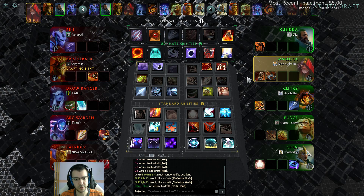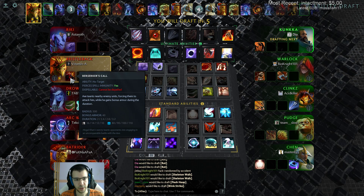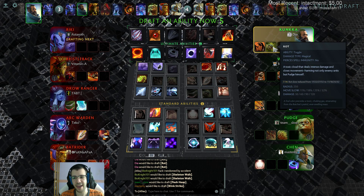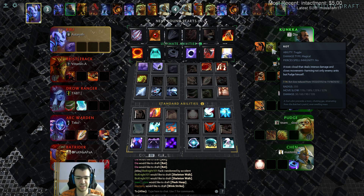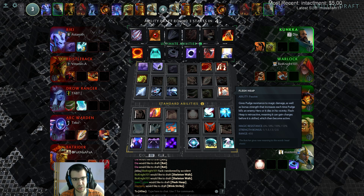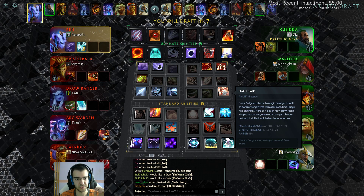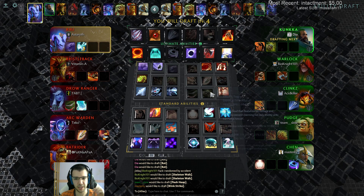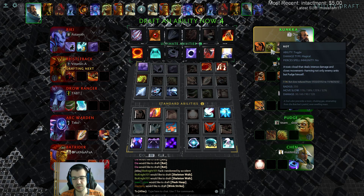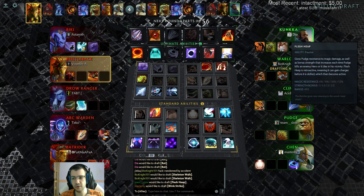Come on, don't do this Bristleback, don't do this. He took call, nice. So now we got a pretty decent combo - we got our decent combo. I want to take Flesh Heap, I think, so I get more strength and stuff. It makes no sense for Ricky to get it. Nice, so now I have Flesh Heap. Kunkka is a strength hero and I get magic resistance from Flesh Heap - it's good, and strength is good, everything is good.